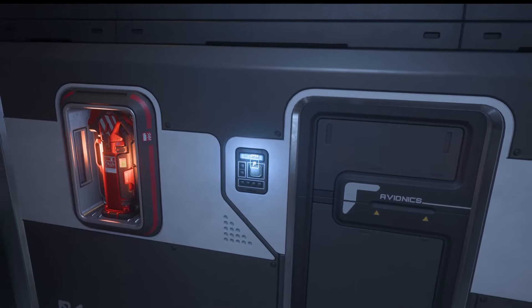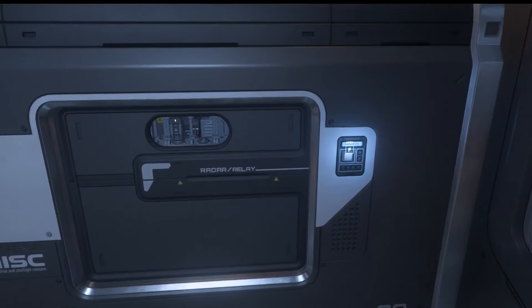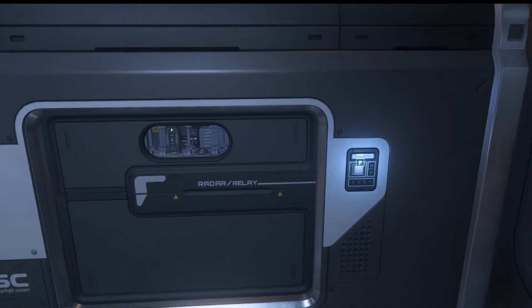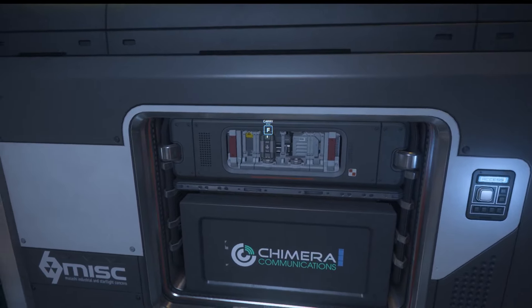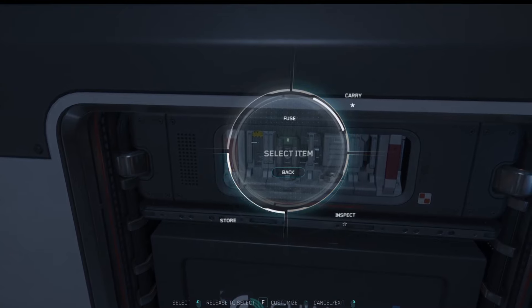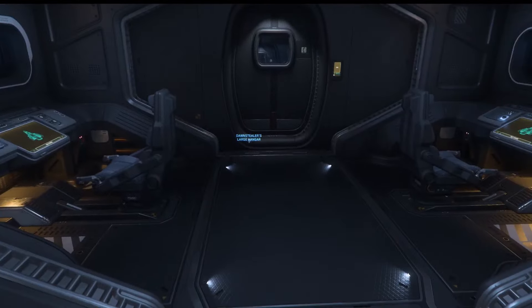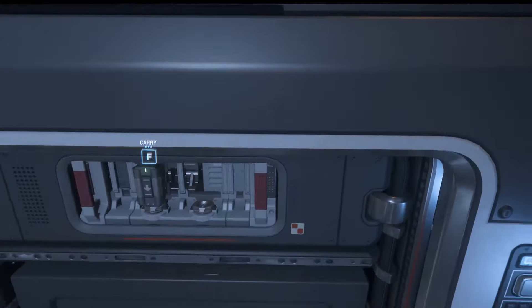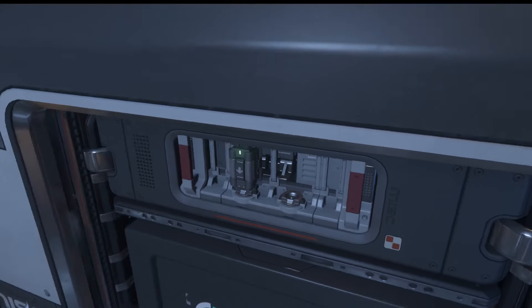Avionics — again, this is going to be engineering, not in the game yet, so it'll just be empty. We got radar relay. Oh, it's not empty — check that out. So you've actually got the fuse right there, which is interesting. I won't pull that out because it would probably shut off this area, but you'll note there's two fuse areas right there.